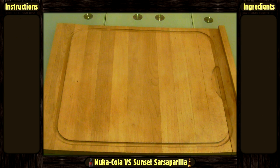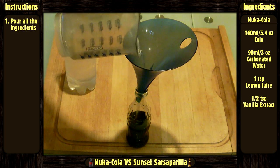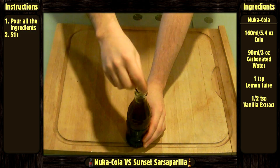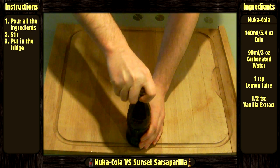Now let's do it. The instructions are fairly easy for both: pour all the ingredients in order into their respective bottle with the help of a funnel. Stir it, but don't shake — otherwise you'll be in for a surprise. Close the bottle and let it chill in the fridge until serving.